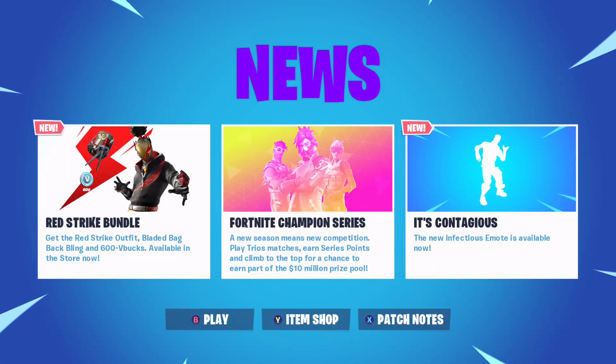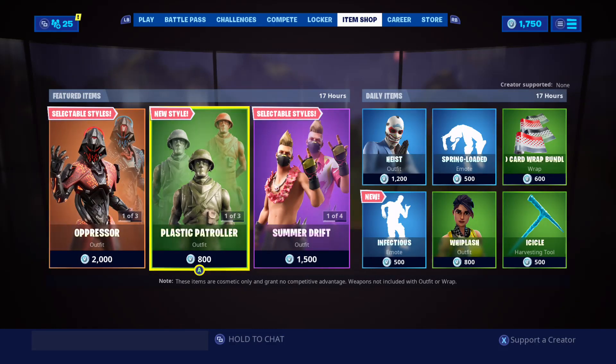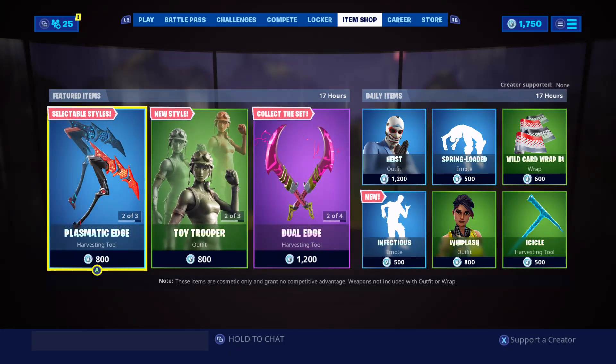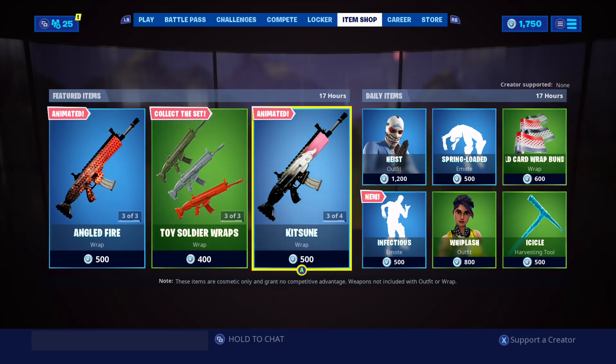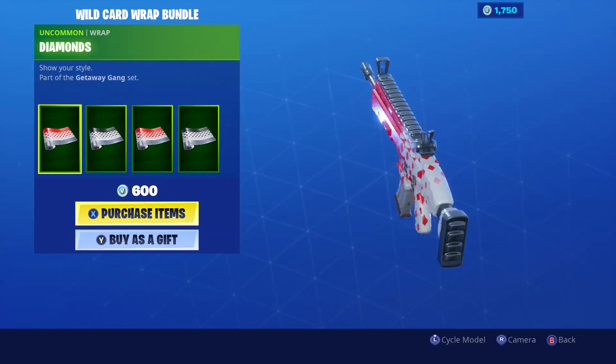First off, let me show you guys the news page all the way to the right. It's contagious - the new infectious emote is available now, head over to the item shop. I want to show you guys page three of three, because once the featured items on the left hit page three, you can see all the camos on the same screen at the same time. Page three of three: angled fire, the toy ones, Kitsune, and then the Wild Card ones right here.